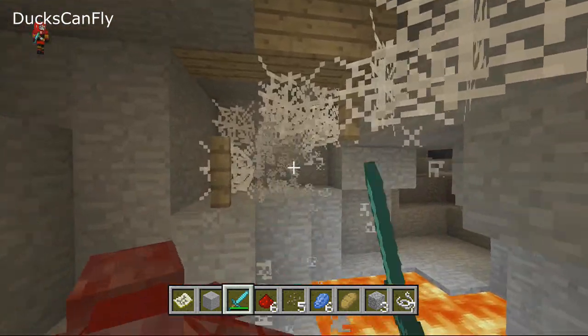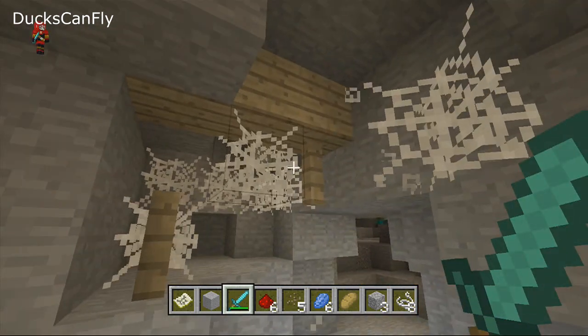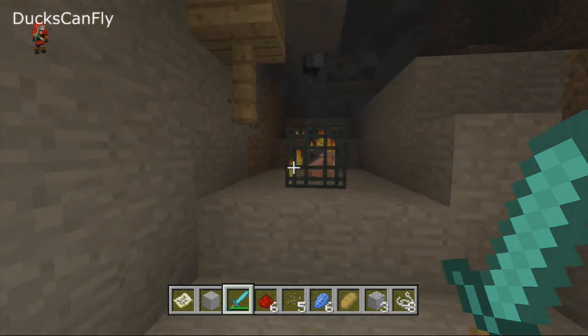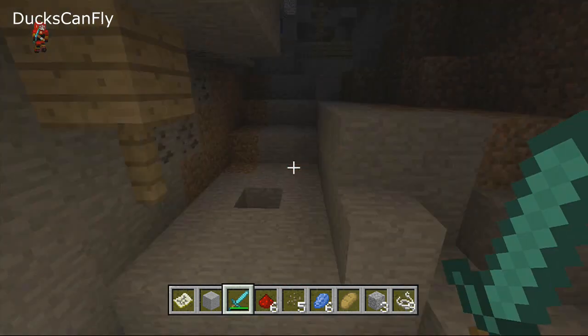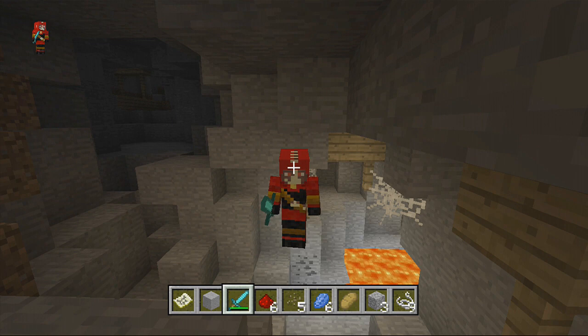You can tell there'll be a spawner because there'll be these very thick cobwebs — that's how you can tell it'll be a cave spider spawner. So get rid of that spawner, no more spiders. Hope this helped you guys out and gave you good information about how to handle these spiders if you find them yourself. I will talk to you in the next video. Peace.